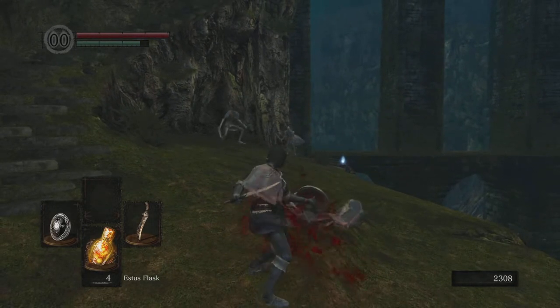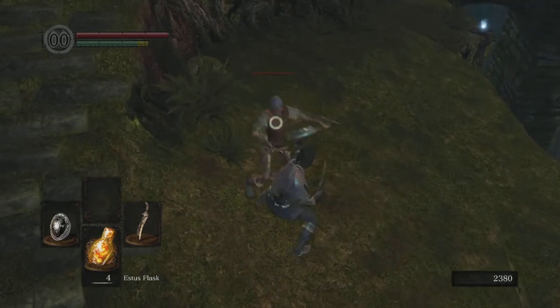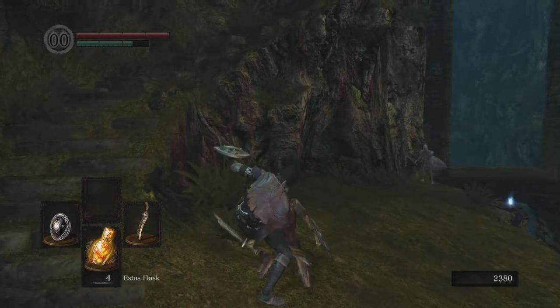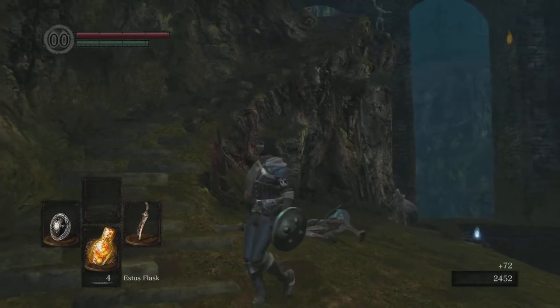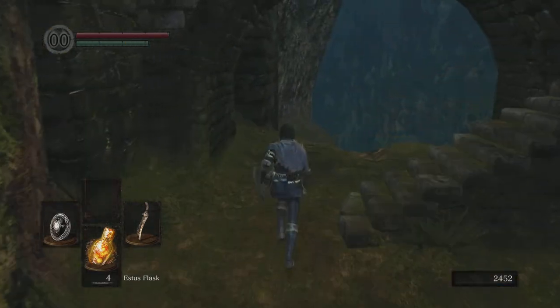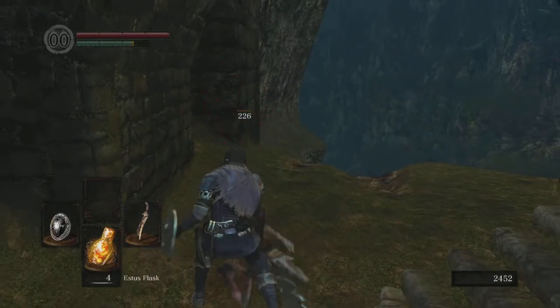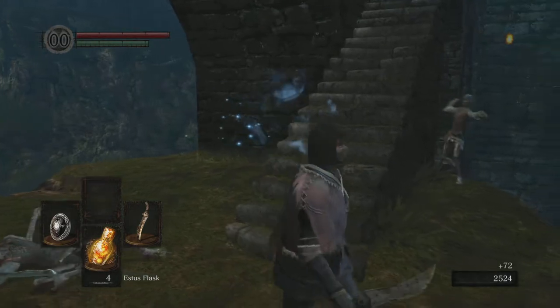I know I made that look really easy just now — it takes some practice to get good at the parry timing in this game. That parry actually came out a little earlier than I wanted it to, but because of the Target Shield's increased amount of parry frames, it was a bit more forgiving and I still got the parry even though I parried a little early.